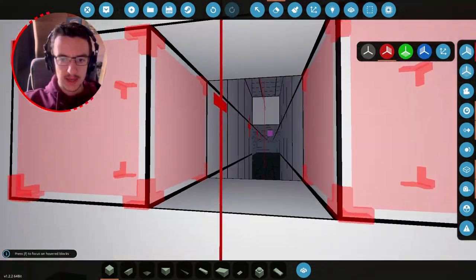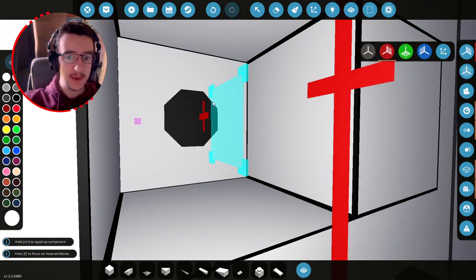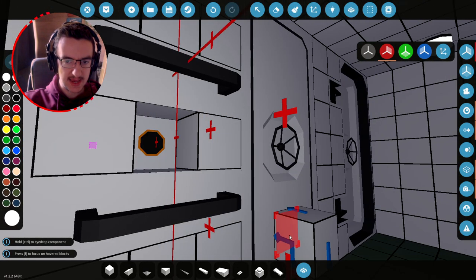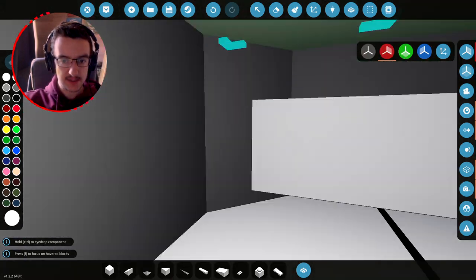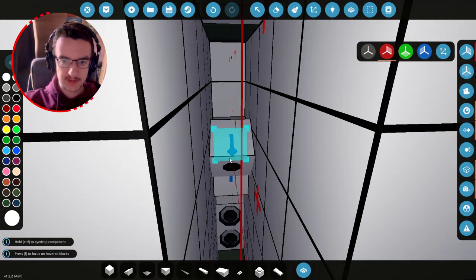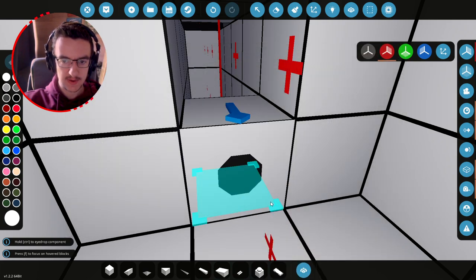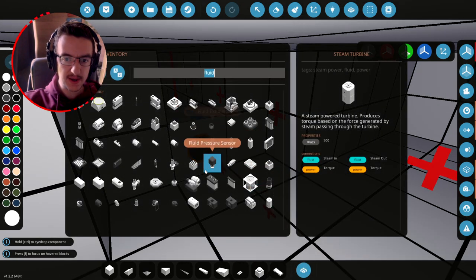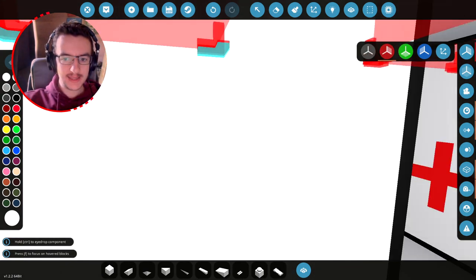We need a pipe — it's going to be an angled pipe going right there. Put that there, like that — good. We need a fluid port on the end of it, right there. Then we need the rest of it to go in, so we'll put this piece here like this, then a piece backwards — this will go into a pump and it'll totally work.